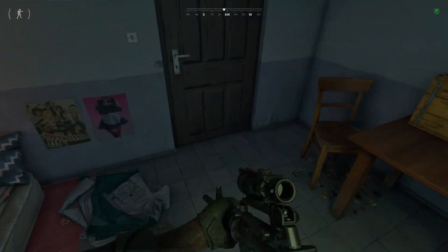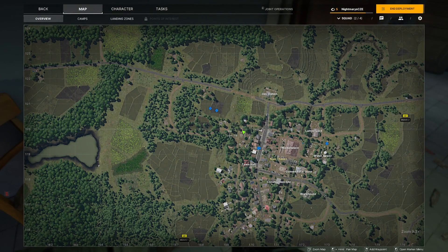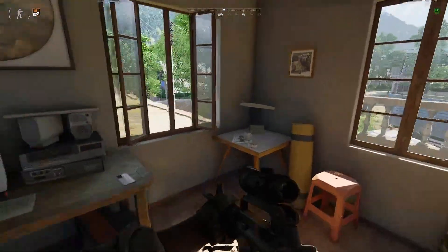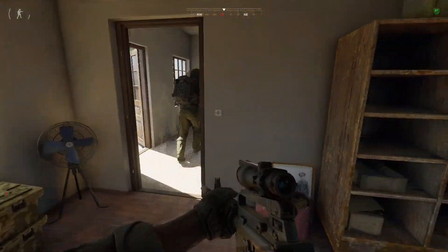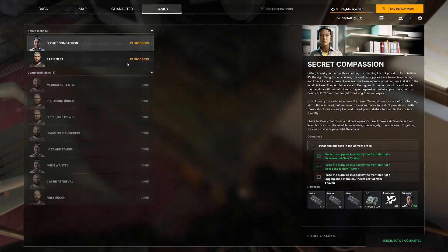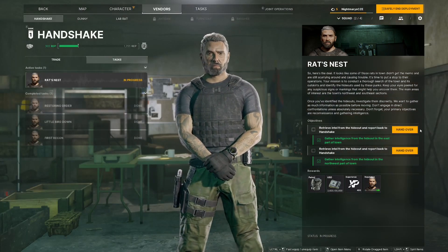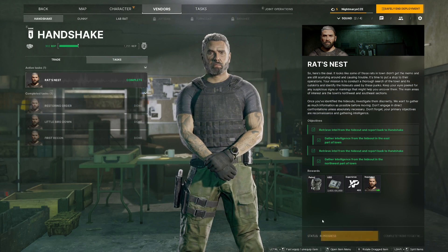On the map it's here. The second intel is on the second floor, under this table. After delivering both intels for the Red Nest quest, the mission is complete.